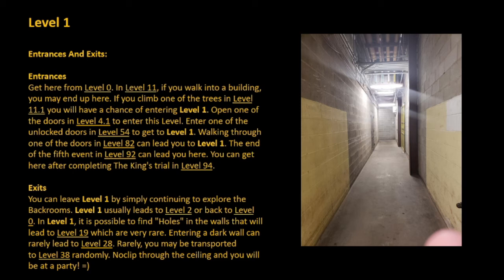Exits: you can leave Level 1 by simply continuing to explore the backrooms. Level 1 usually leads to Level 2 or back to Level 0. In Level 1, it is possible to find holes in the walls that will lead to Level 19, which are very rare. Entering a dark wall can rarely lead to Level 28. Rarely, you may be transported to Level 38 randomly. No-clip through the ceiling and you will be at a party.